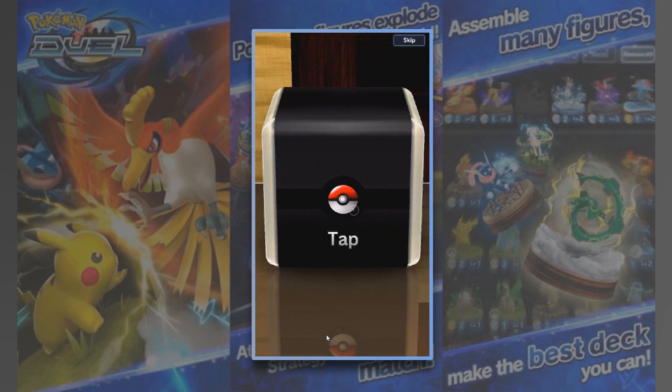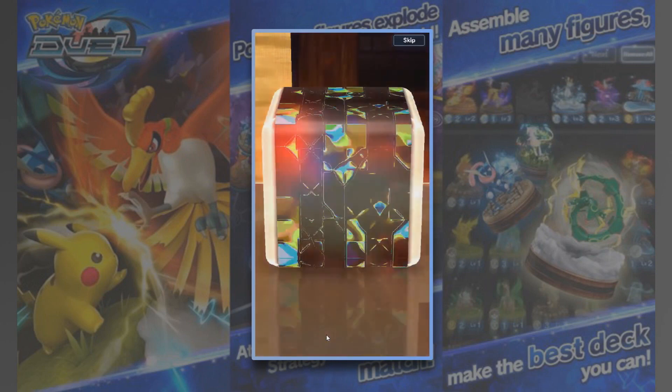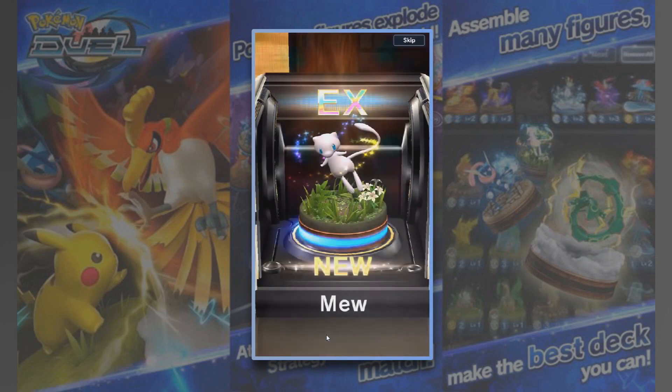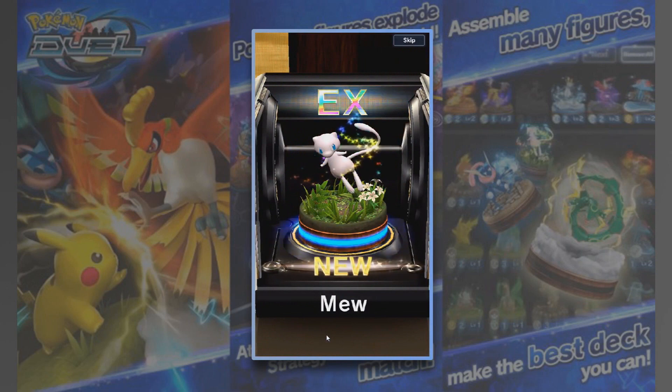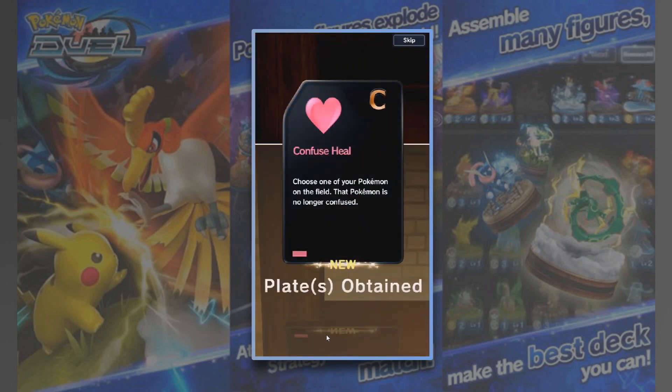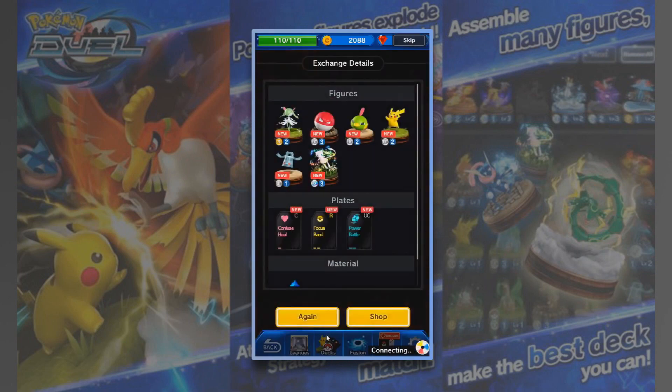This is the rare one, this is the last one — this is the guaranteed EX. And it's going to be... Mew! Mew EX — that's pretty cool, that's pretty sweet. And we get a card as well — a Confuse Ray. Awesome. A new plate.